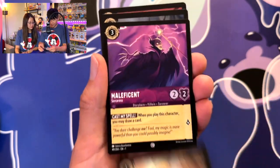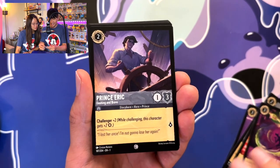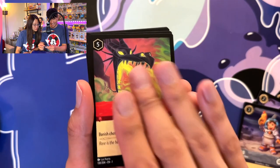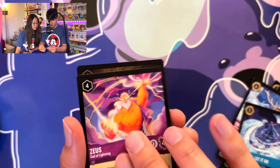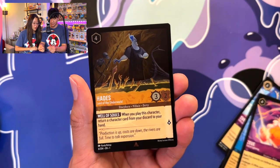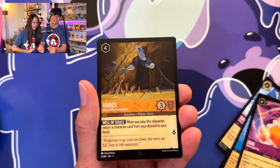Opening another one: Duke of Weselton, Maleficent, Minnie Mouse, Friends on the Other Side, Prince Eric, Dragon Fire, Let It Go — that's a good card, this is awesome! And I see something really cool — it is a Hades olive oil, that's beautiful! Hades olive oil, rare, that's pretty cool. Not bad at all — Hufflepuff colors, love it!